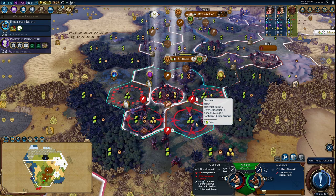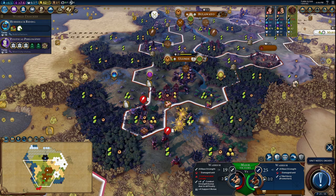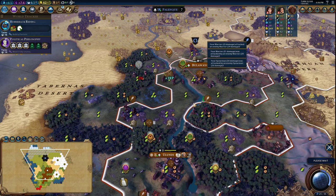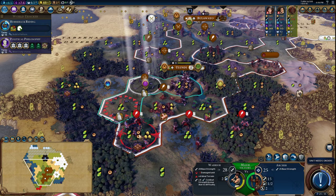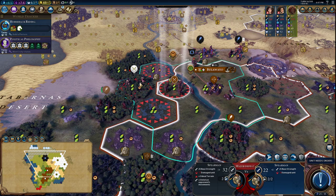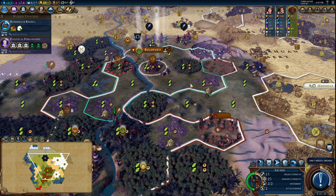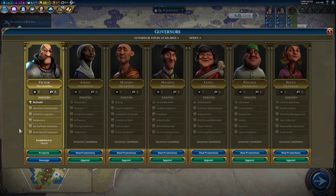The rough terrain does us favors — it makes us more defensible, but the downside is we can't necessarily shoot easily. While they're on this marsh, I'm going to try to get a hit in because we'll do more damage to them than they'll do to us. Let's move the Archer here, take a shot, move this guy in to fortify. Let's just kill it with the Spearman — that got us a boost to Military Tactics, which is very useful. We will get Garrison Commander to give us combat strength while defending.